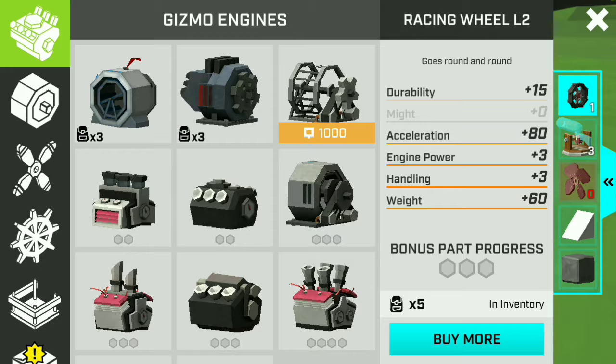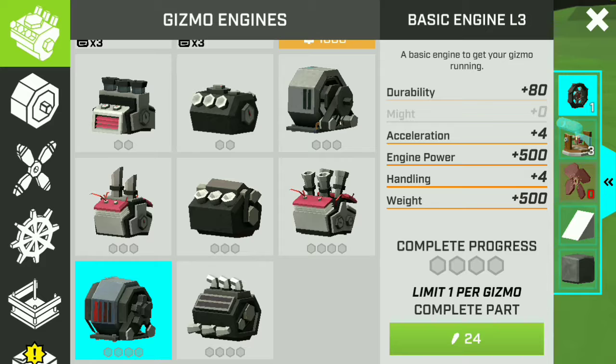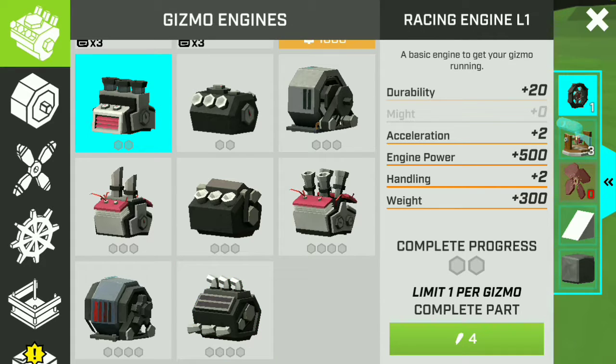Let's start with the Gizmo Engine. Gizmo Engines are parts that are very essential because your Gizmo will not work without this. This is literally the engine — the one that makes your Gizmo move. There are different designs here, and each unique design has a unique purpose and functionality. This is very essential because without this your wheels will not move.